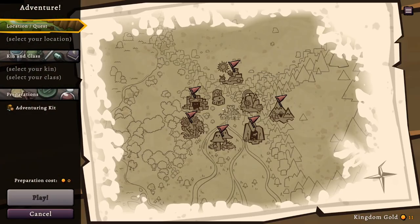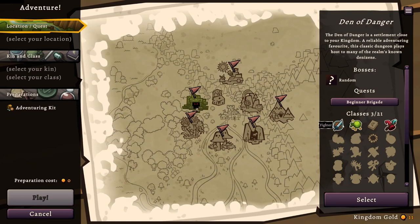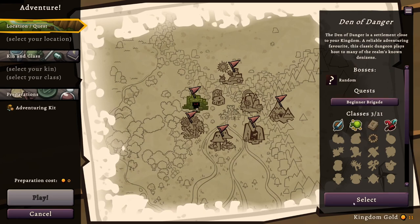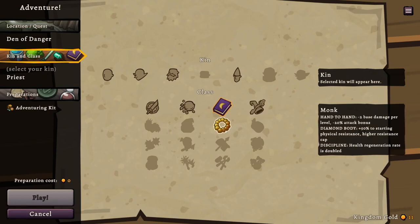Alright, we're going on an adventure. We're going to do Den of Dangers. I did two playthroughs of Den of Dangers — once as a Thief and once as a Fighter and once as a Wizard — so we only have one left: Priest. But I do want to play the Monk.